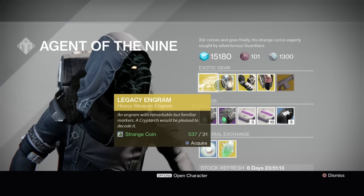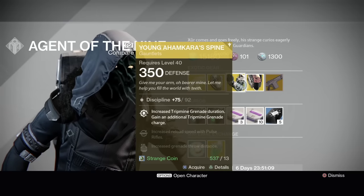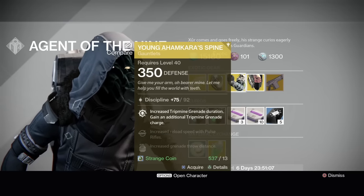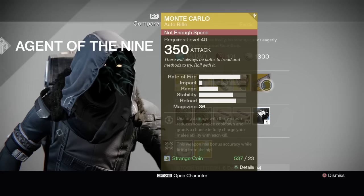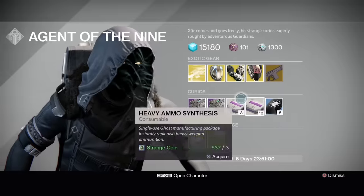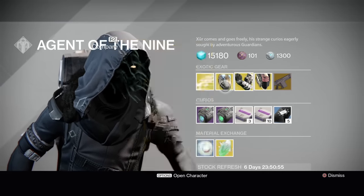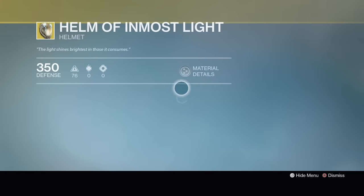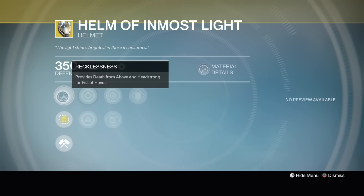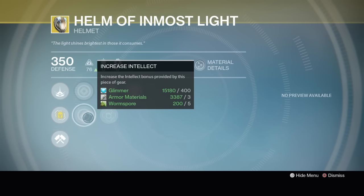Legacy Engram — that's a year one exotic, do not buy that. We have the Helm of Inmost Light, we've got the Young Ahamkara's Spine for the Hunter Gunslinger, we have the Light Beyond Nemesis, and also the Monte Carlo. I'm pulling up Destiny Item Manager here and the stat rolls are terrible. Helm of Saint 14: 83%, 91%, and 82%. The Helm of Inmost Light for the Titan gives Death from Above and Headstrong for Fist of Panic. I never use this thing — I'm always an Armamentarium and Helm of Saint 14 person when it comes to exotics for my Titan.